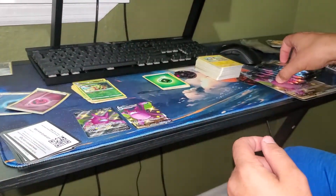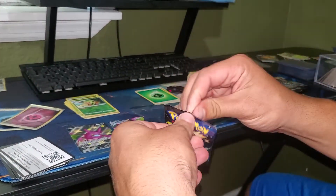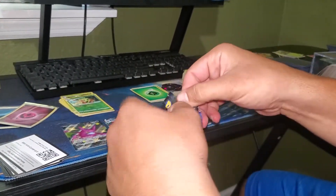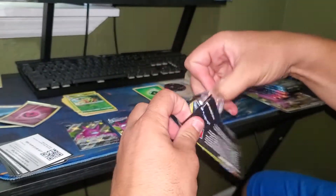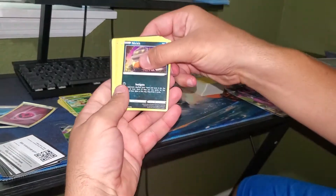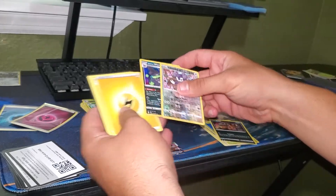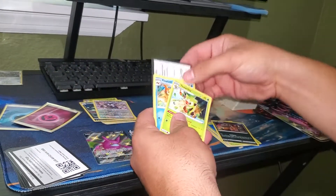Let's see if we can get anything else from these packs. We have seven packs so we should get some good hits. Here we go with the first pack — Indeedy, Wheezing, and a holo Wheezing. That's right.